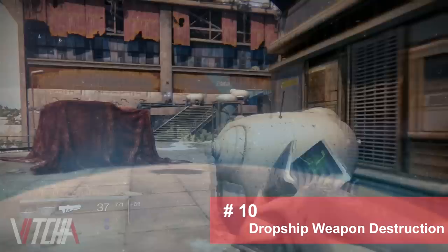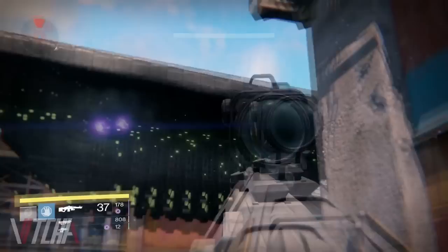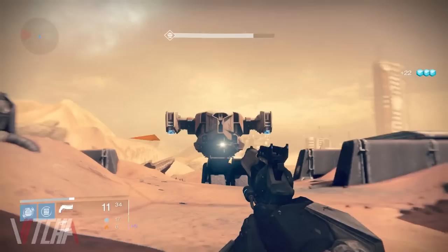Number 10 might come as no surprise to many of you — it's something you might think of as common knowledge — but it wasn't until dozens of hours of gameplay under my belt that I discovered that you can destroy the weapons on enemy dropships. This can be easily overlooked considering shooting the weapons on ships is one of the only things in Destiny you can harm without numbers to indicate the amount of damage inflicted when shot. Numbers or not, with enough bullets pumped into the mounted weapons, they'll get destroyed.